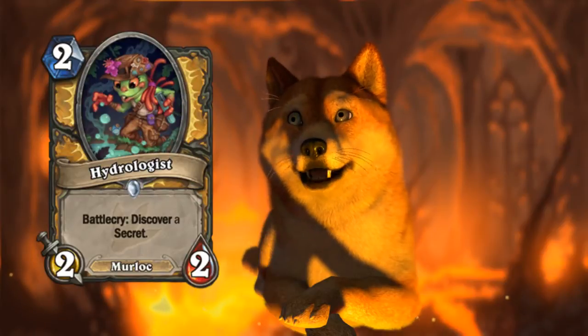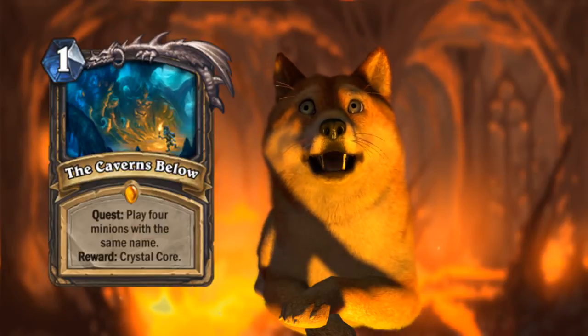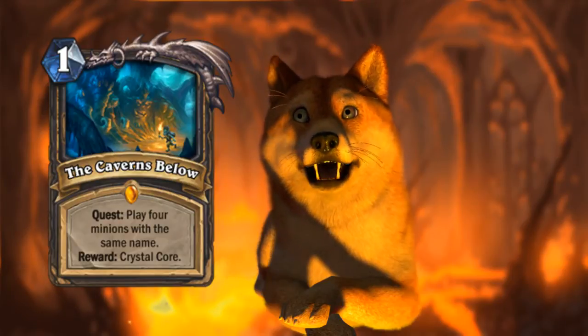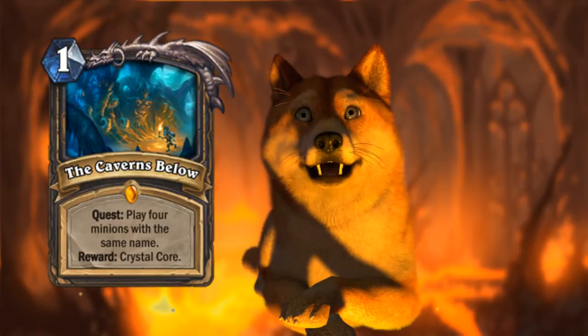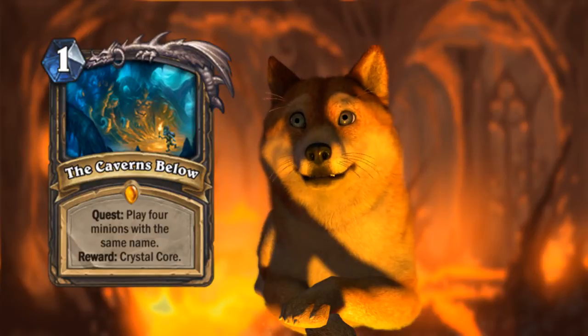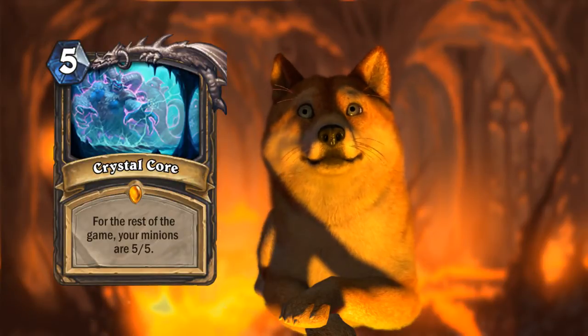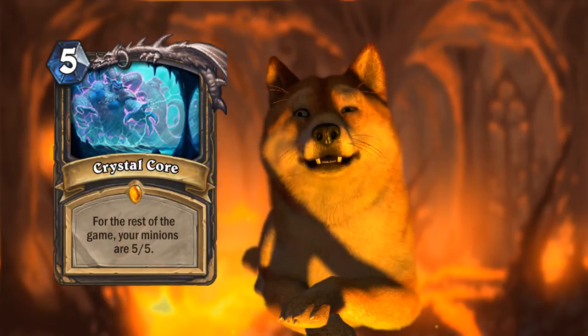I like that they're adding more Murloc cards. Next up, we have The Caverns Below, the new Rogue Quest. You play four minions with the same name during a game, and you get rewarded with Crystal Core — five mana, and for the rest of the game your minions are 5/5s.